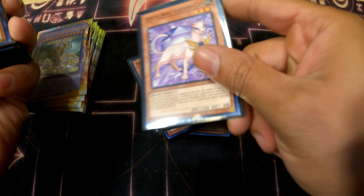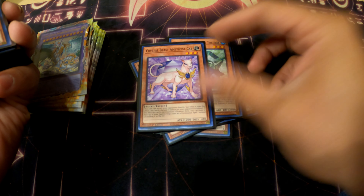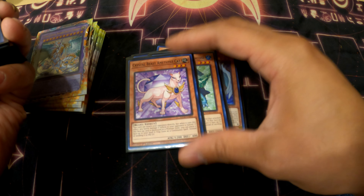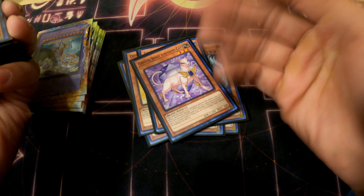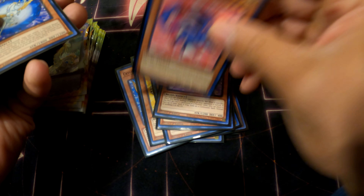Amethyst Cat — I love this card. Back when Mystic Mine was a thing you could literally just play Mystic Mine, attack directly, and sometimes win games because of that. For the most part I rarely use her, but sometimes when you're rushing for time and trying to set up a board they can't do anything with and they just pass, you can literally play this card, attack life points directly for game, and win in time.